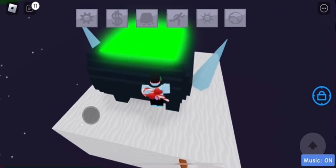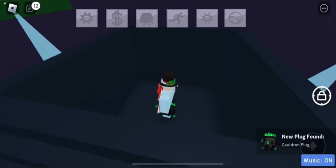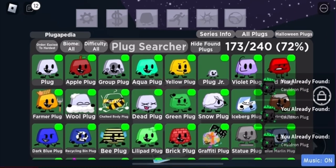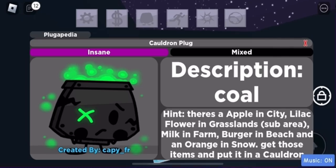Go over to the cauldron in the snow biome, enter it, and it should unlock when you have all the ingredients. Touch it and you should receive a badge at the bottom of your screen indicating that the cauldron plug is now in your deck under the insane category. It's a really cool plug, probably one of my all-time favorite designs.